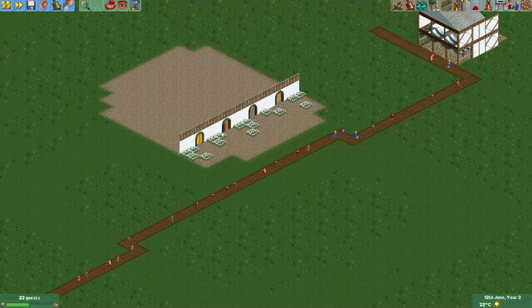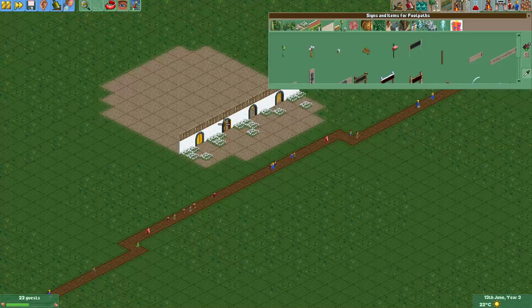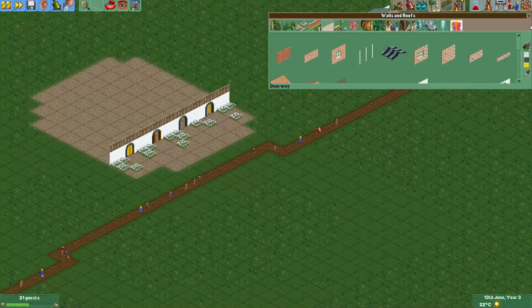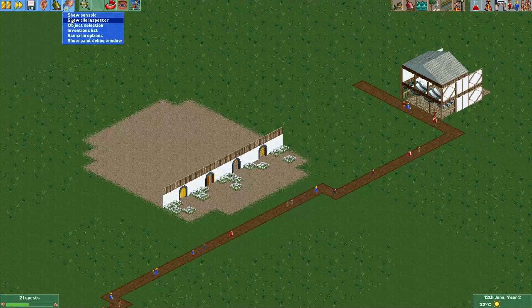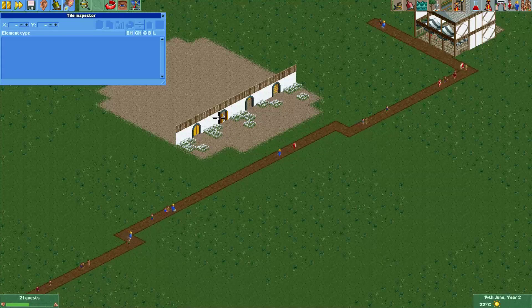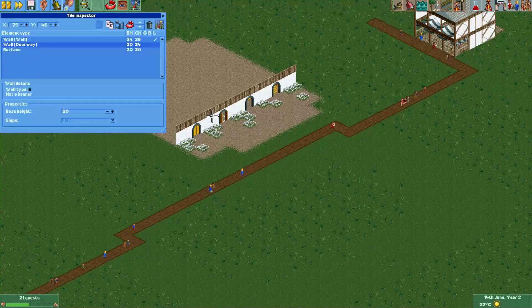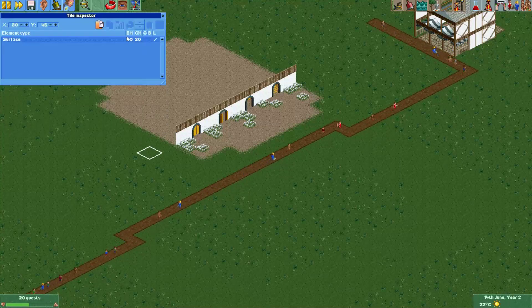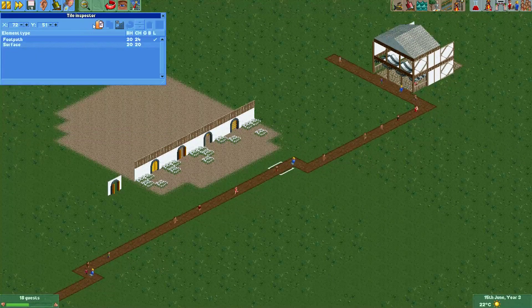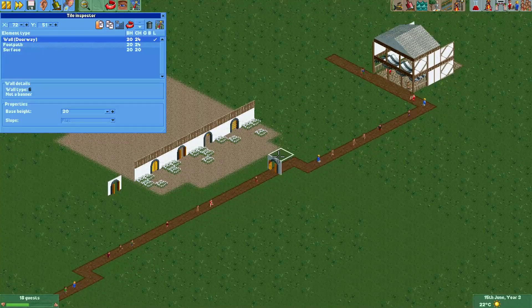Now we cannot just copy this piece like we normally would, because if we do, as you can see, they will just stay closed. So in order to use this in our buildings we need to use our friend the tile inspector. We can simply hold Ctrl and select the piece for the doorway, and now when we copy it and paste it, we paste another open door. We can paste it here for example, and now guests will pass through this open door.